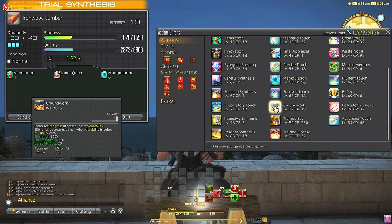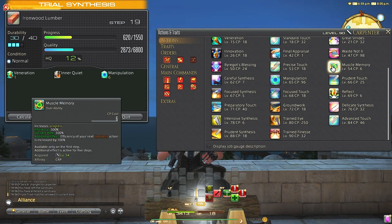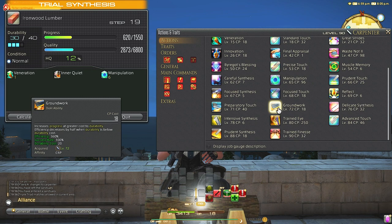Groundwork is similar to Preparatory Touch but for the progress bar. It's in the same boat of costing a lot of durability, but again you pair this with Manipulation and Waste Not for a super low durability cost. Usually you see this paired with Muscle Memory at the beginning of crafts, or used at the very end of crafts to finish something off.